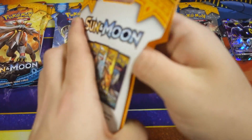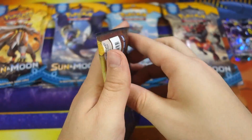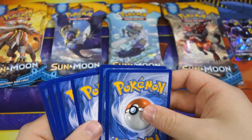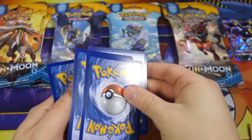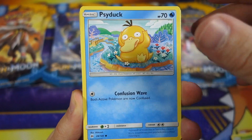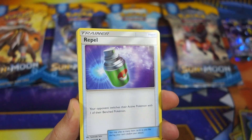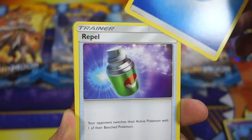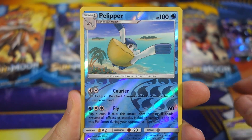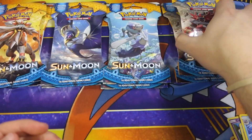Let's set this aside in the Decidueye pile. Just two packs from each. Anyways, we got a Solgaleo pack out of that Decidueye blister. We got Lillipup, Bounsweet, Psyduck, Litten, Cosmog, Water Energy — she's got a little black dot on it, what the heck. We got a Repel again, Golbat, Professor Kukui, Pelipper Reverse, and a Cloyster Non-Holo Rare. That's going to do it for Decidueye.